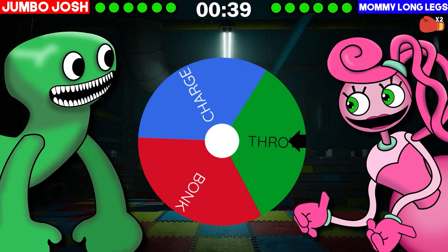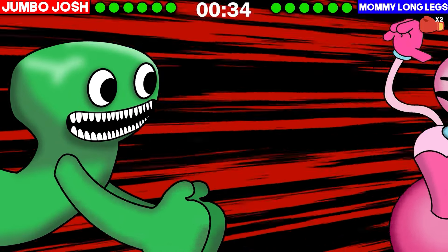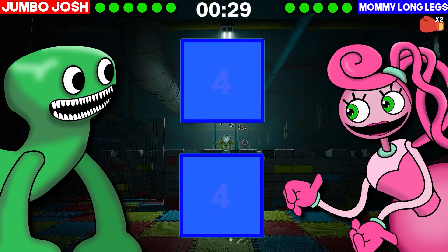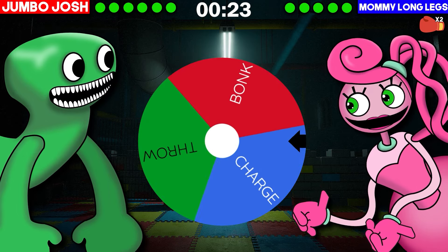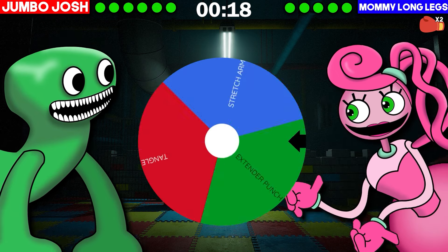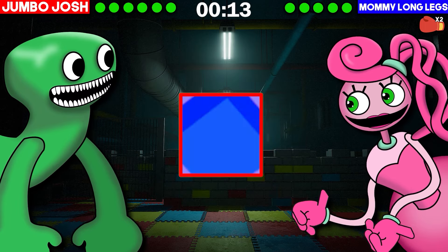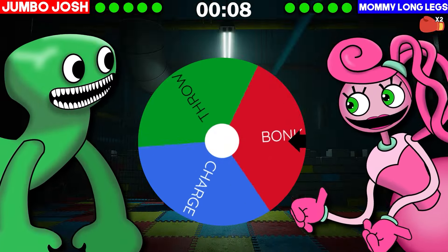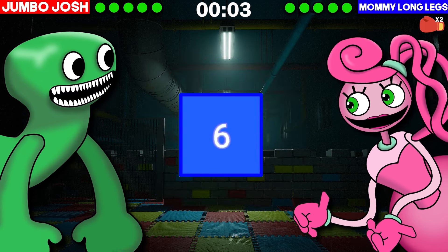Jumbo Josh gets his throw attack, he makes the hit, and Mummy fails to defend. She fires back with Extender Punch, makes both the hits, and Jumbo blocks both of them. Jumbo Josh gets his charge attack but he doesn't make the hit and Mummy dodges. Mummy gets her Tangle attack, makes one of the hits, and Jumbo fails to block. He gets Bonk once again, rolls a 6, and Mummy Longlegs blocks it.